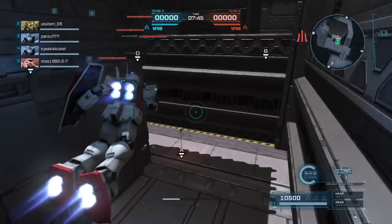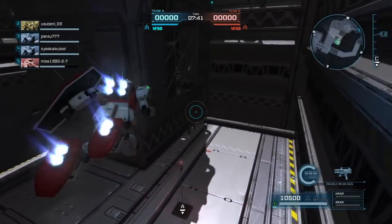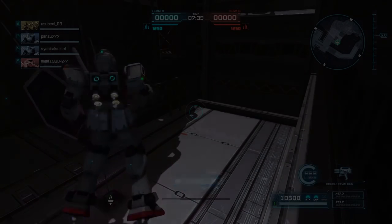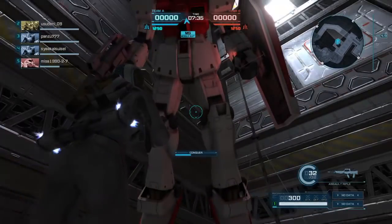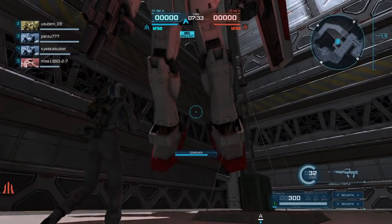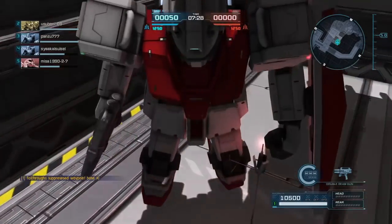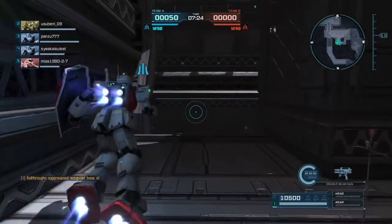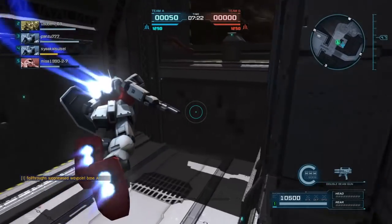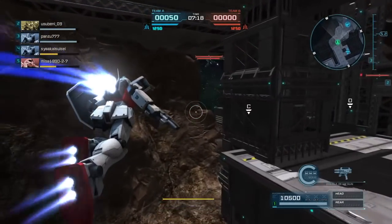The game will give you a rundown of the new space rules when you go to look at things, but basically the most important one is that you will now move in whatever direction you are facing. So if you're pointed downwards you will move downwards, if you're pointed upwards you will move upwards. You will also back up in the opposite direction, so if you are backing up while pointing upwards, you will go downwards.